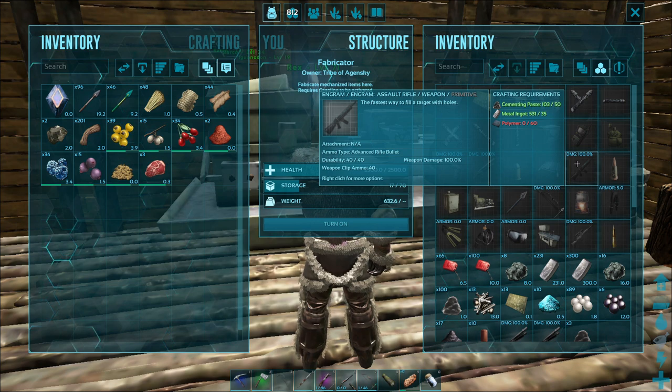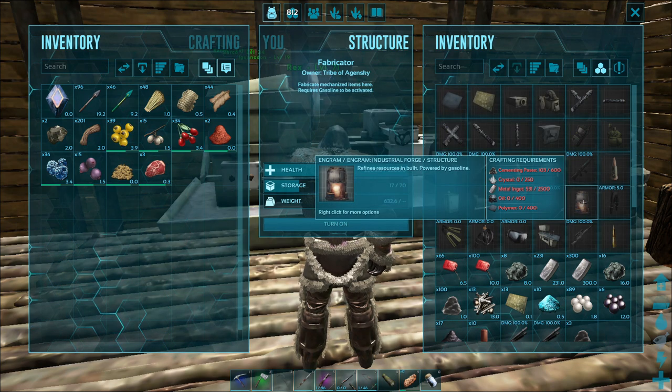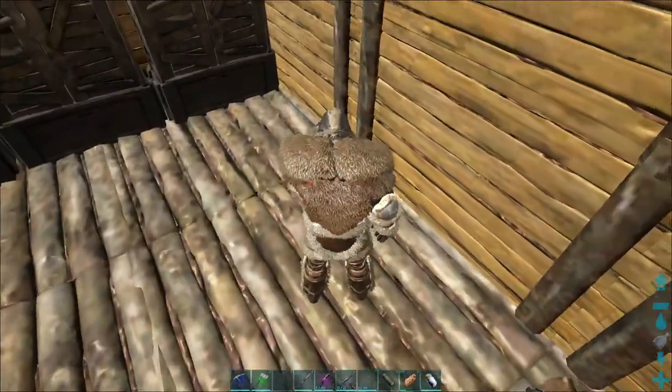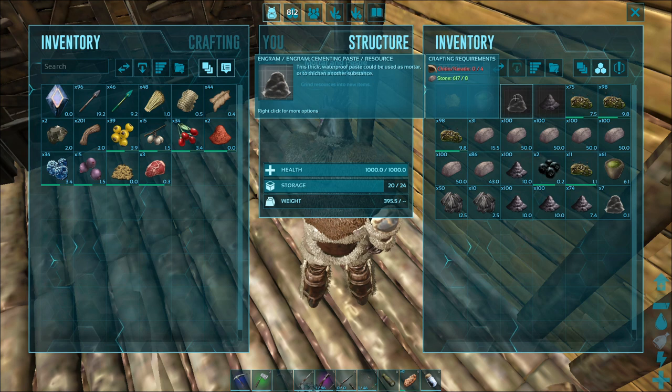It stacks up quickly. For something like an industrial forge you need 400 polymer and 600 cementing paste on top — that's 1,400 cementing paste just to make one thing. The recipe is four chitin or keratin and eight stone. Chitin and keratin come from armored dinosaurs like an ankylosaurus or a trilobite. The best way to get it is going to caves or swamps, so let's head over to a swamp and I'll show you how to get some chitin.